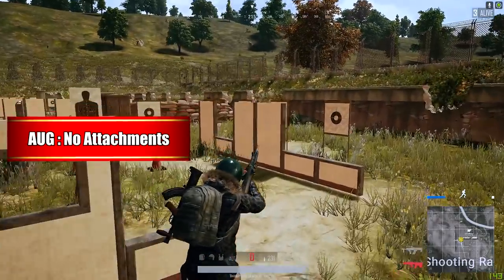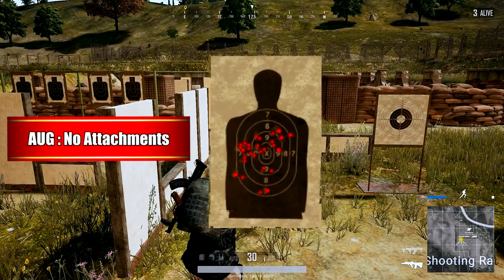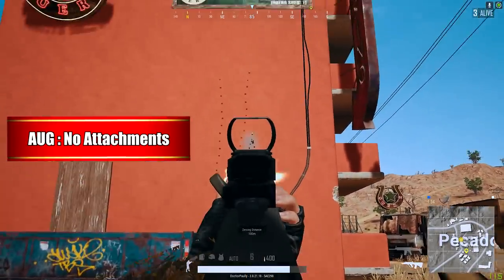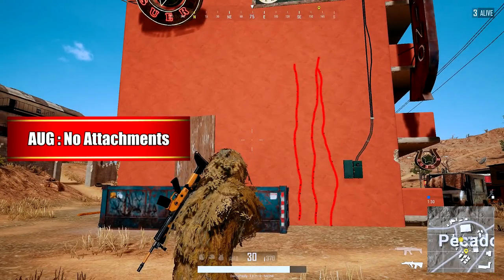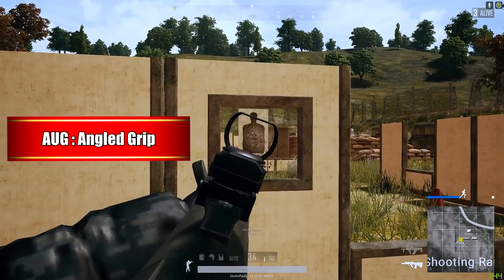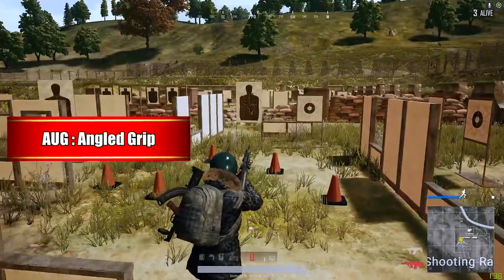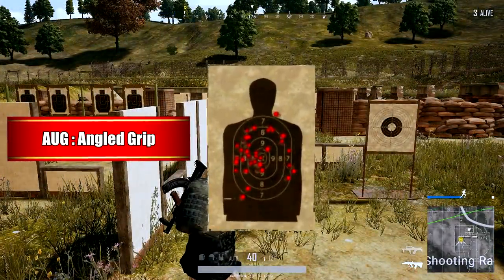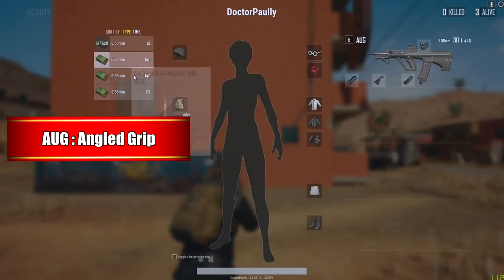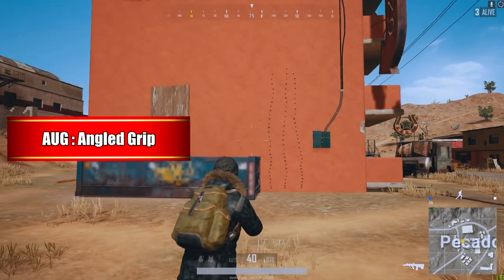I've got to be honest, I was pleasantly surprised to see that with the AUG, you could hit every single bullet on the target with no attachments at all — this was a big shocker to me — and not much vertical recoil to begin with. So it would seem as if the AUG actually has a more stable platform that it's starting off of. I didn't really see much improvement when it came to the angle grip on the AUG. It seems like almost the same variant of what it used to be. However, the vertical recoil has been reduced by quite a bit, especially comparing it to the variant with absolutely zero attachments on the gun.